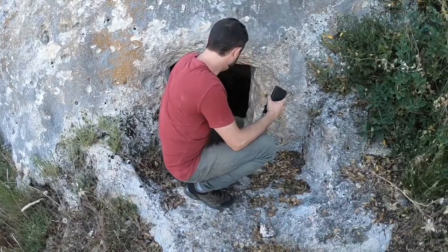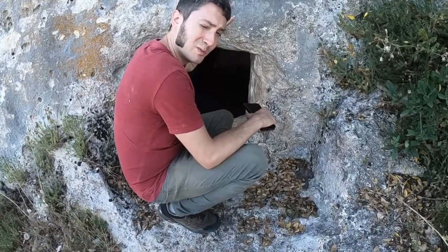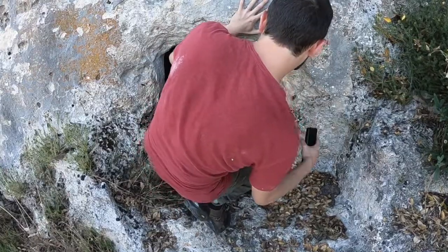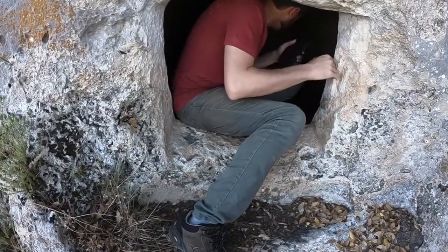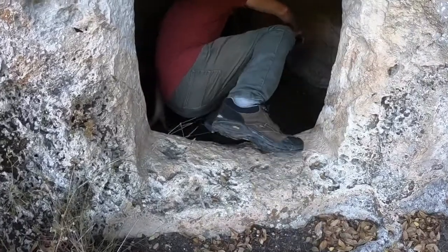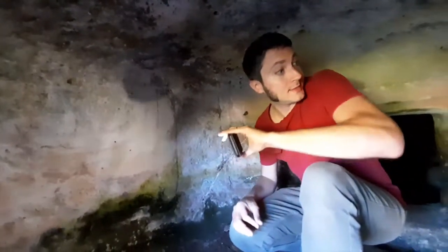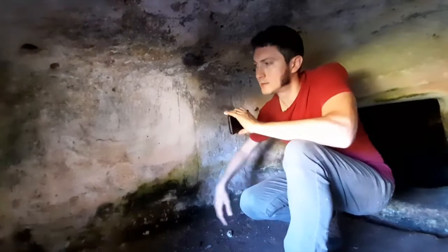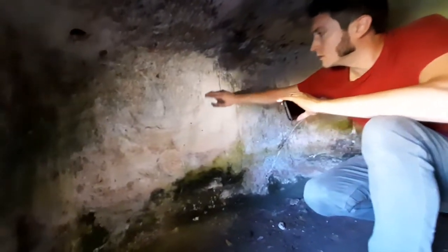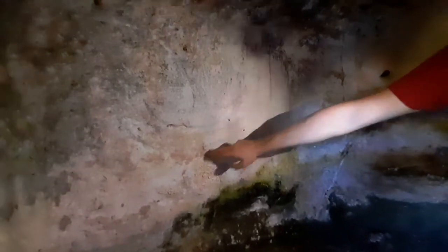We're in tomb number two. I've never seen what's inside, so come with me and we're going to explore together. In this entrance you can see a lot of the carvings that you would usually find in the Domus de Janas. For example, here you have the horns of the bull, typical of the Domus de Janas, and many of the symbols are typical of these tombs.